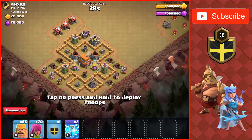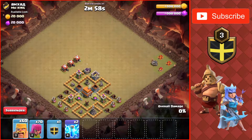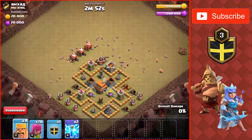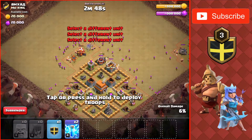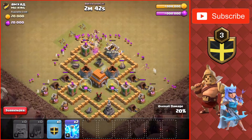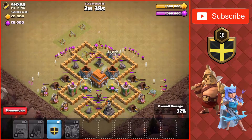On to the next attack, which is again a Town Hall 5 attacking a Town Hall 5. Got some buildings in the corner, there's no clan castle troops, so we're just going to put the Barbarians and Archers down towards the top of the base where the mortar is to take that out, since that's what usually takes down the entire army. And a Lightning on the Air Defense, as well as the Wizard Tower down there.